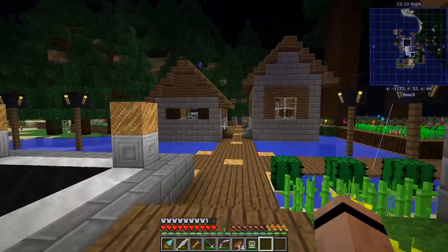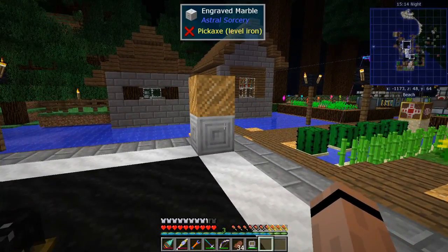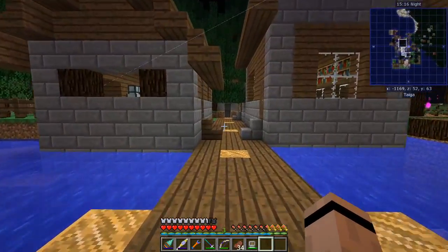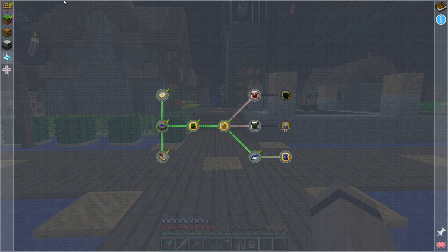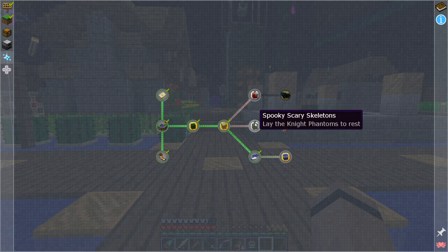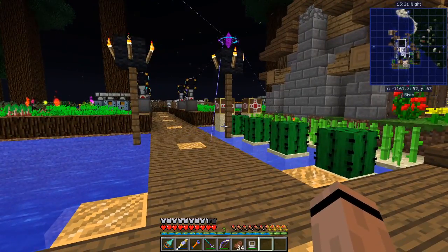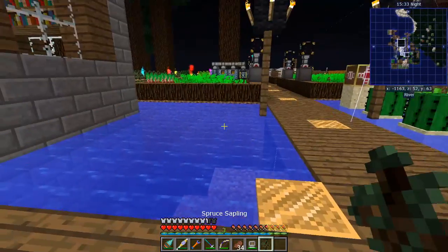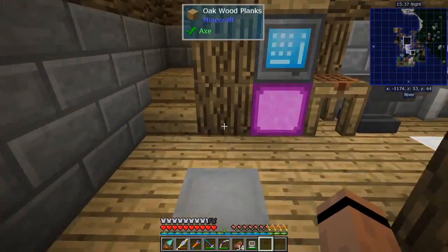Hey everybody, 47 Mark IV here, back with another episode of FTB Academy. Today I want to work on knocking down some bosses in the Twilight Forest. We've got all of these guys to get, and one or both might be an underground challenge that's going to take a bit to clean out. I definitely want to do that and get another one of those snow guys if we can.